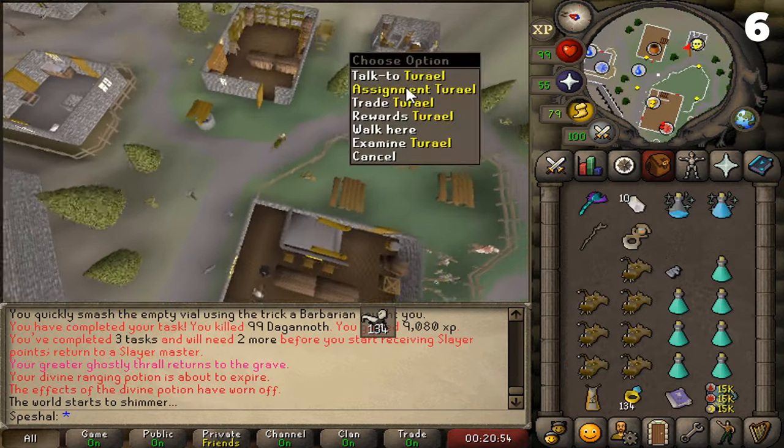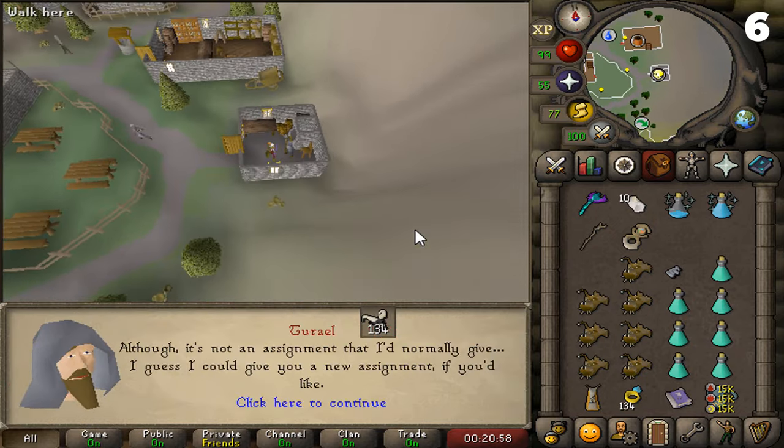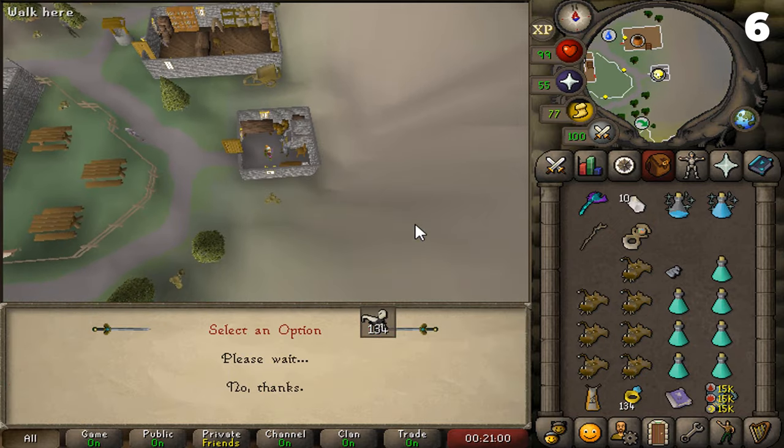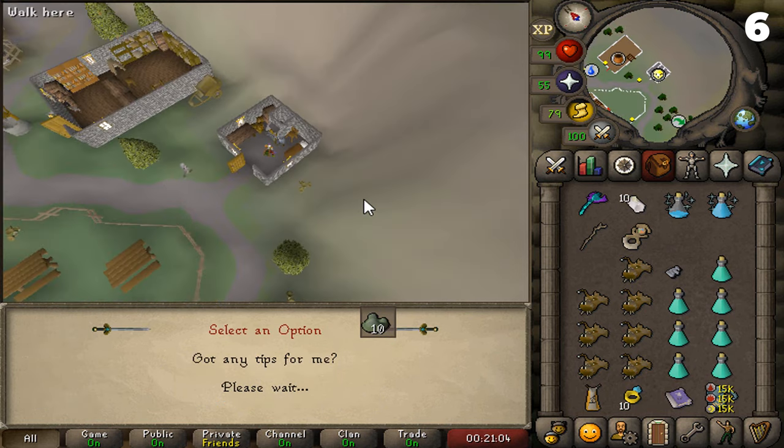Tip number six. If you're ever assigned a Slayer task that you don't want to do, you can come to the Turael Slayer Master located in Burthorpe and skip the task if you don't have any points to skip with. However, if you choose to do this, it will reset your non-wilderness Slayer streak, but it will not affect your wilderness streak. I only recommend doing this if you're trying to get assigned certain tasks.